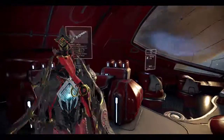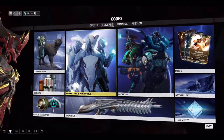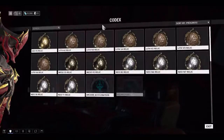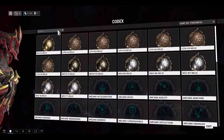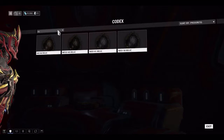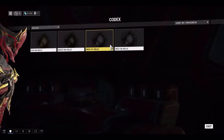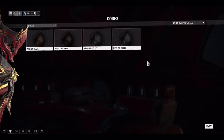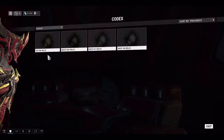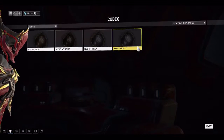So we're gonna try and farm the relics. I might do part of a video like — first part farming the relics, and second part trying to open the relics to get the items. According to the codex, Hydroid Prime is in Axi A4, Meso N5, Neo H1, and Neo S8. So these are the four relics that actually drop Hydroid Prime.